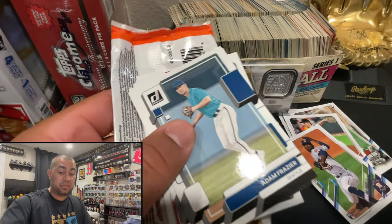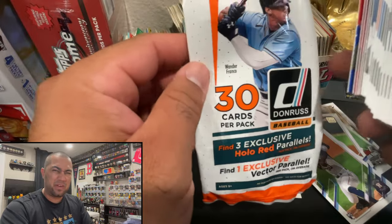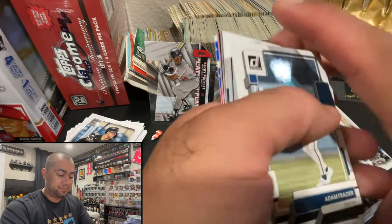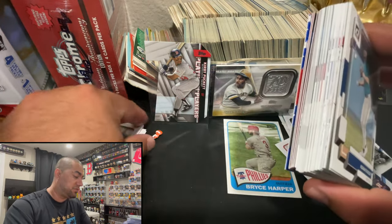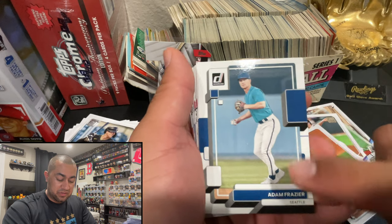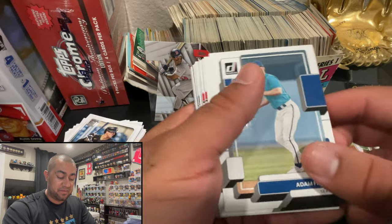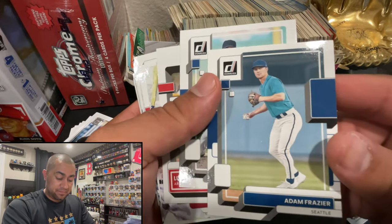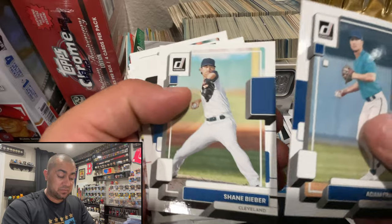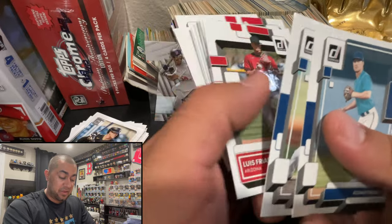I also opened up three of these Donruss fat packs. Pulled some interesting cards - kept them all separate somehow; I've got a bit of OCD, a bit of a completionist. These are not so bad, aside from not having the licensing - as you can see here with Adam Frazier with Seattle, they can't put the logo on the hat or shirt. They photoshopped that out. But aside from that, these cards are actually pretty cool.